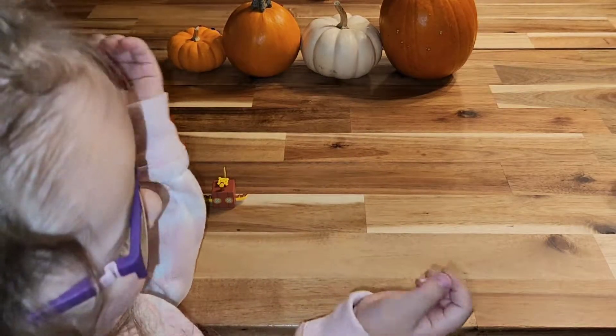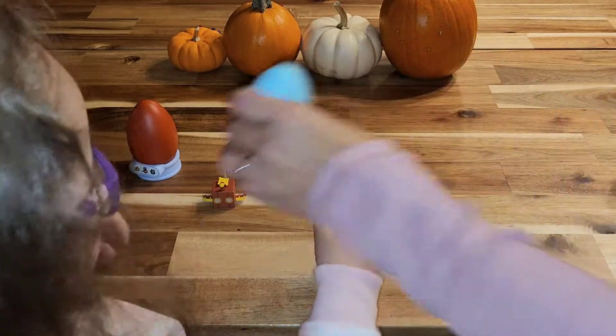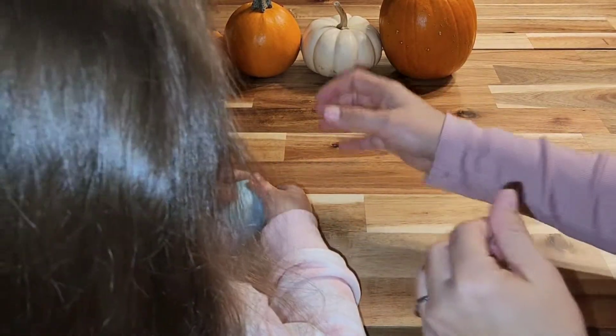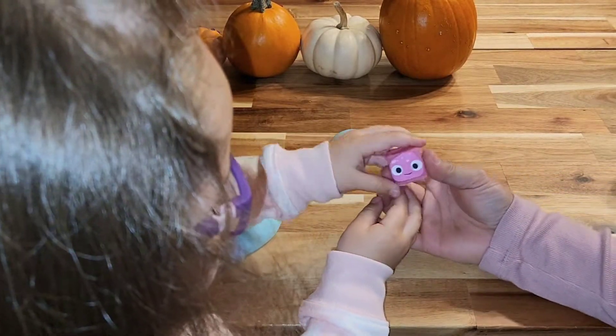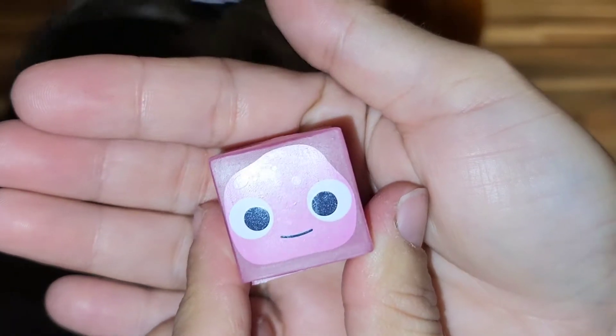Next one — blue. Do you want blue? Okay. Squeeze the side, right here. Squeeze and pull. There you go. What'd you get? A block? Looks like a little block with a face on it. He's got a face on him.